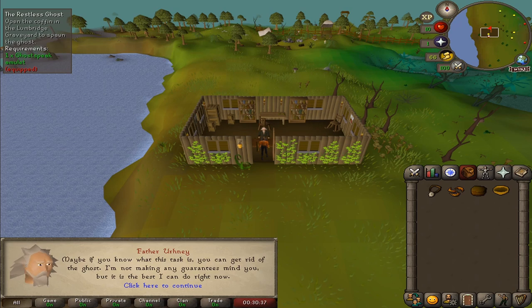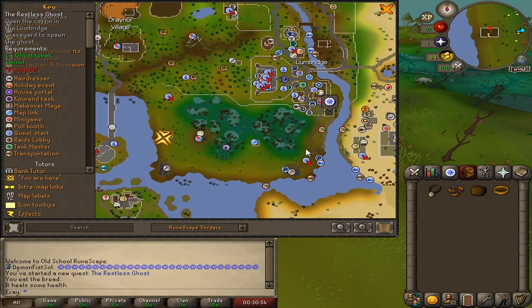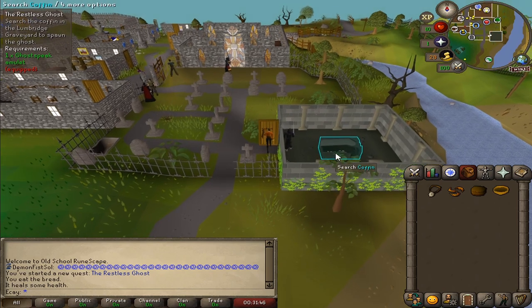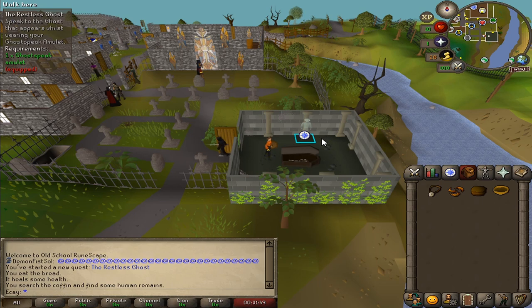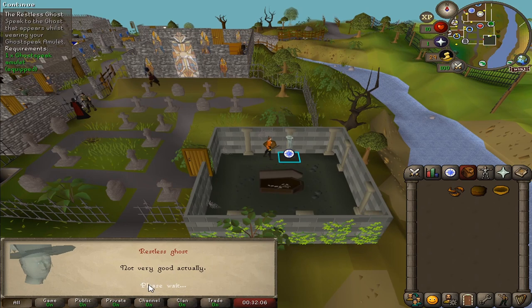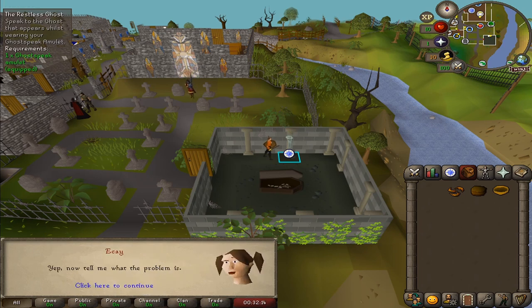He's not making any guarantees. Looking on the map again, we need to open the coffin in the Lumbridge graveyard to spawn the ghost. Here's the coffin — let's search that. We've spawned the ghost, so we need to speak to the ghost whilst wearing the Ghost Speak amulet. Yes, we can understand exactly what you're saying.